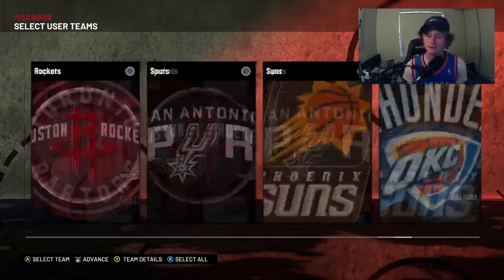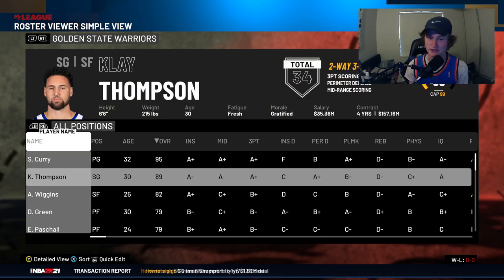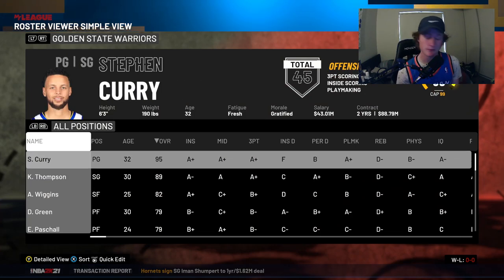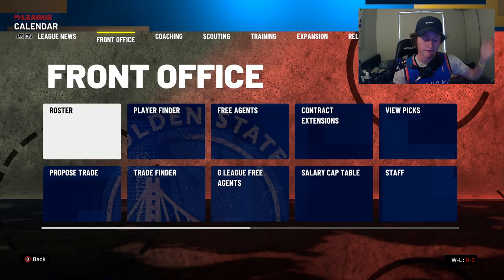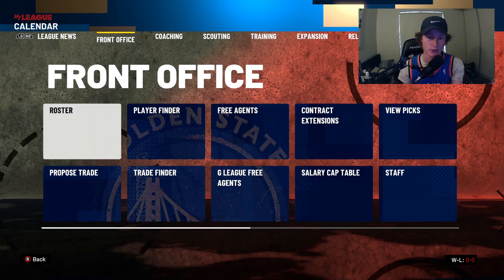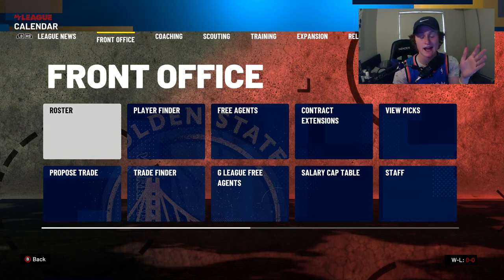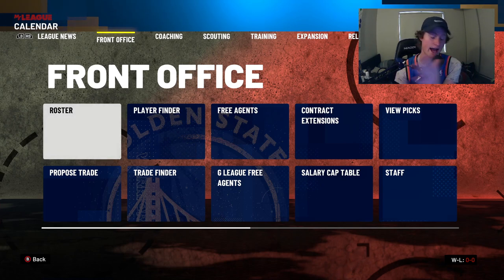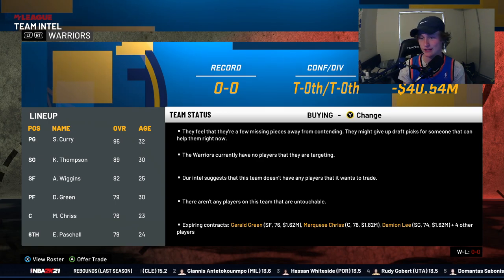Trading in 2K21 is quite easy. I'll start off with a random team — the Golden State Warriors. These rules apply for every single team, so it doesn't matter who you get. I'm going to go through the values of players and picks, scouting, how to scout teams, see who you can get for cheap, what picks will get you the most value, and what players you cannot get unless the team's selling. Then we'll get into how to actually make proper trades.